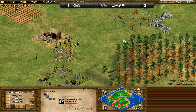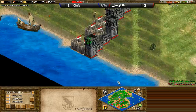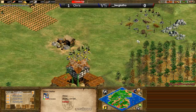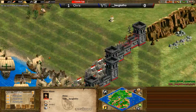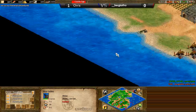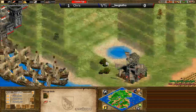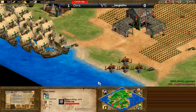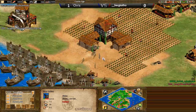Extra bits of stonewall coming up — that's going to eat into his ability to build town centers and gathering time. BaggioFro is up to Castle, but Chris is going to have two TCs up and running by the time BaggioFro even reaches Castle Age. BaggioFro doesn't even have enough stone for two extra TCs right now, and Chris is coming in with a much larger war galley force. BaggioFro is going to need some kind of miracle at the moment.